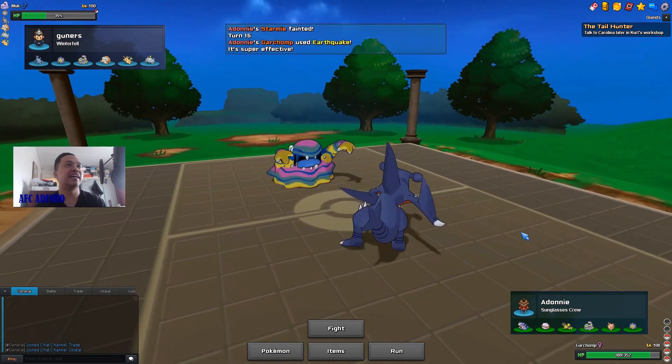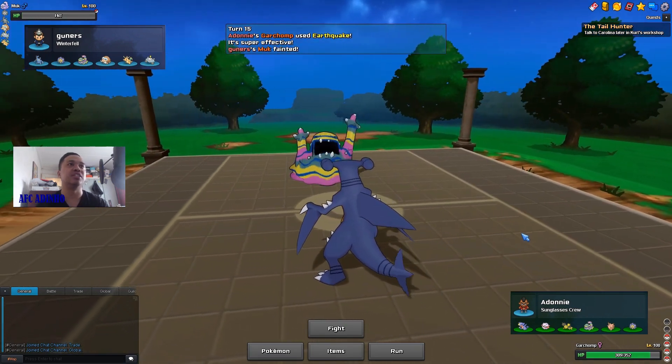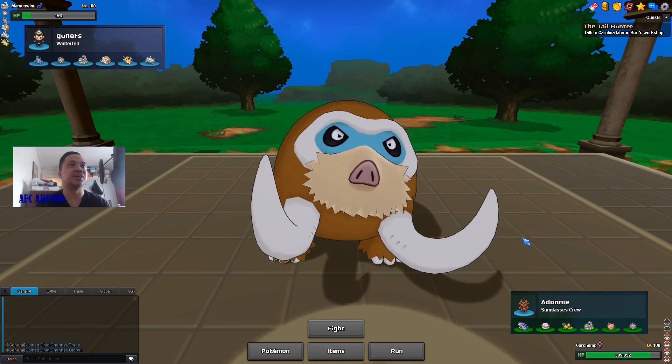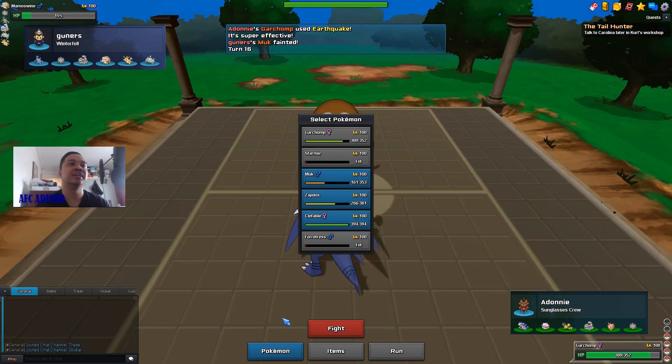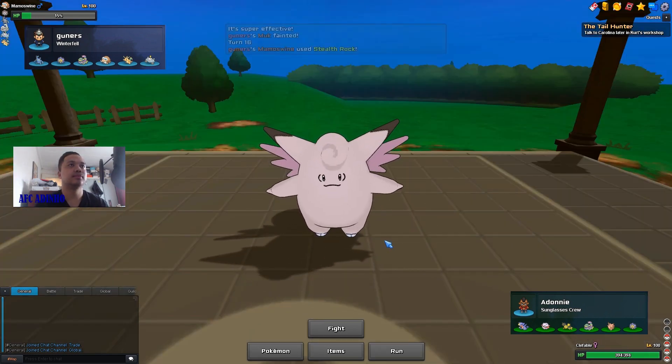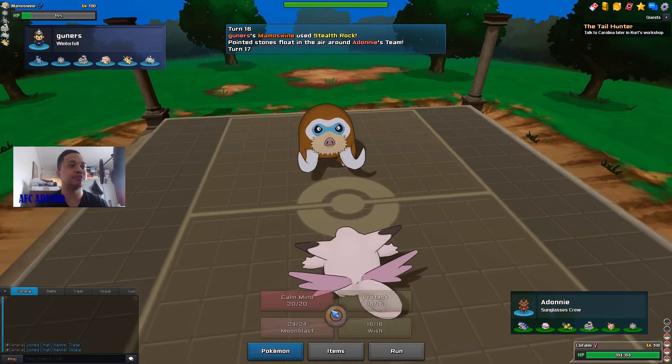In hindsight I should have gone for Fire Fang because Fire Fang would have killed Murkrow, done damage on Mamoswine, and also broken Dragonite's Multiscale. In the future, use Fire Fang in that kind of situation. We bring in Clefable now — he might go for Stealth Rocks, which means Clefable will be at full HP. If he goes for Earthquake he takes Life Orb damage, then I can Wish up. As long as Clefable stays around half HP it can still check Dragonite.